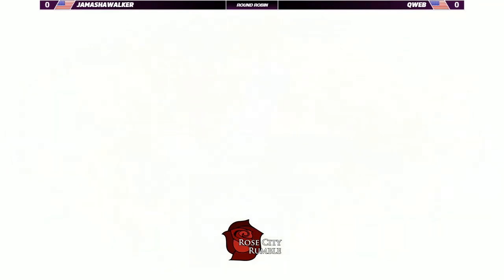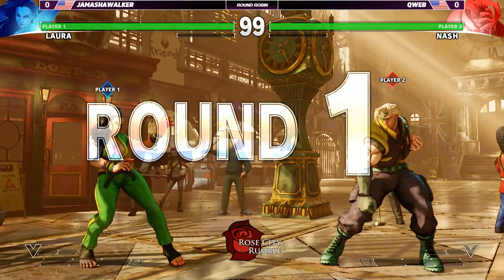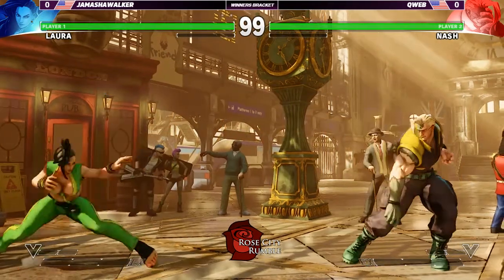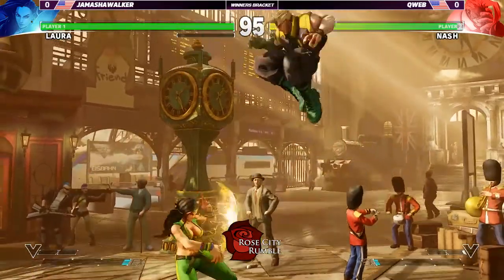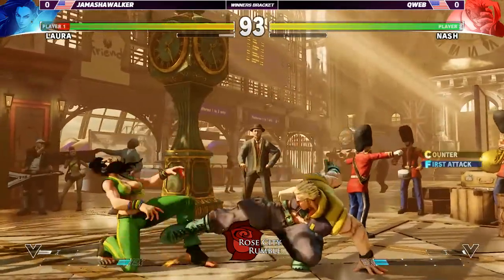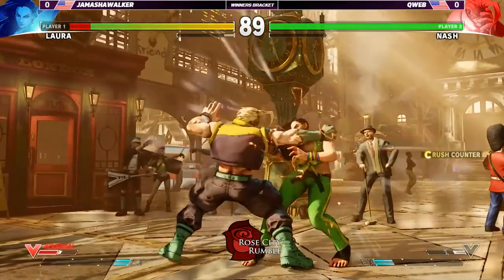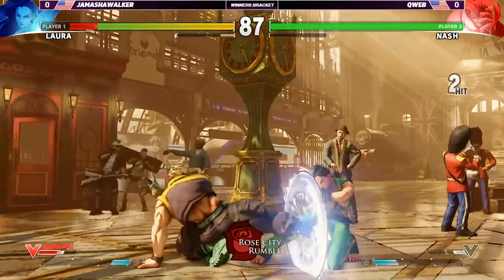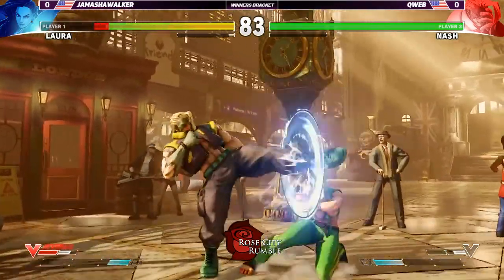Jamasha Walker playing Laura. Quebb with Nash. All right, let's see how he starts this. This is a pretty even matchup. I think she does win just by a hair. We've played this match. Yes, because as soon as she gets in, she's very hard to keep out. Gets the crush counter — but not much post crush counter. That's all right. Crowd strong.